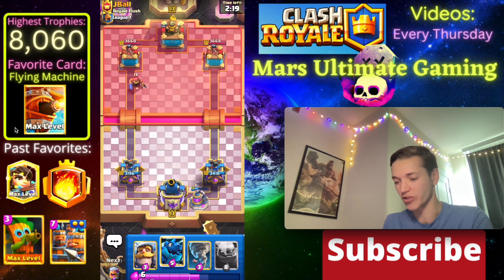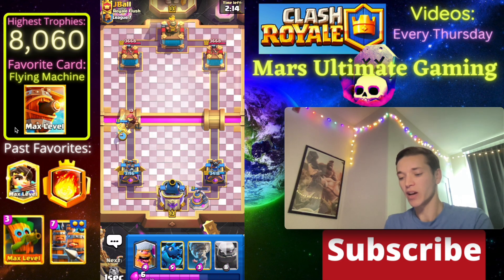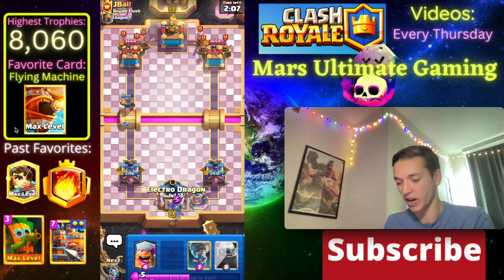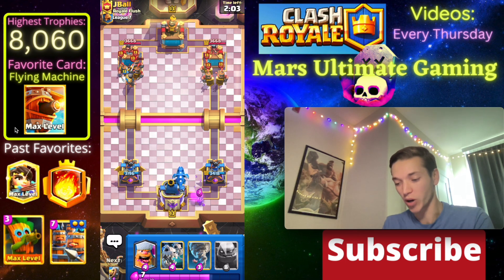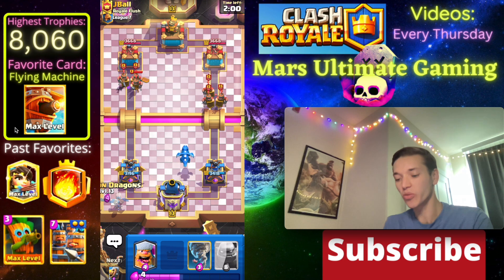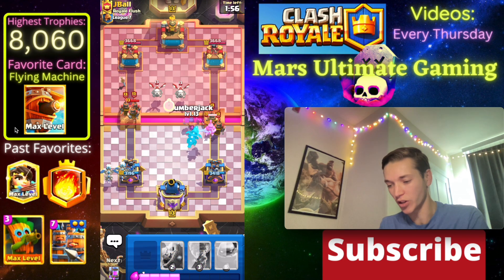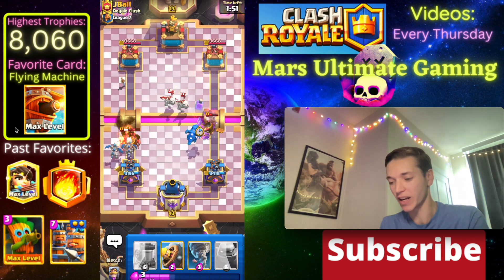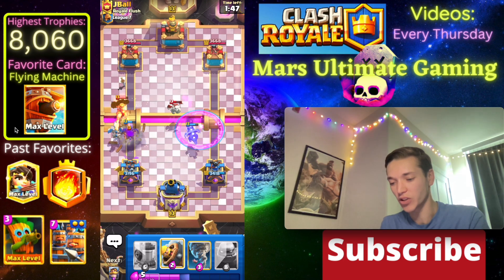Let's go with the Elixir Pump - this guy's got a weird deck so far: Wall Breakers, Fisherman, and Skeleton Dragons. He's going to Fireball that right there. Let's go with our Knight on the Fisherman and get a nice trade, then he's going to go with Recruits so let's go with an E-Drag. We have a Lumberjack if we need to protect our E-Drag, so let's protect that and get it raged up. We also have Skeleton Dragons on this side.